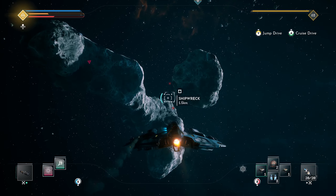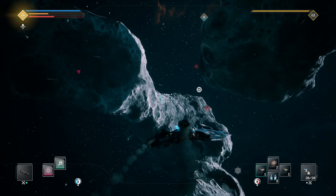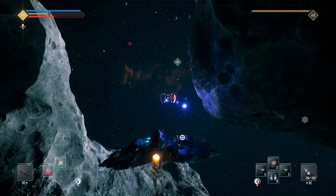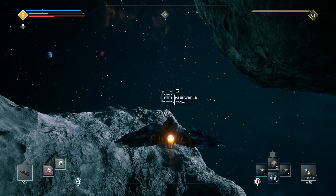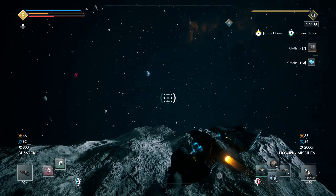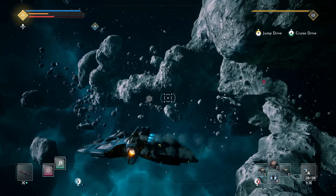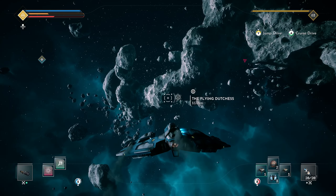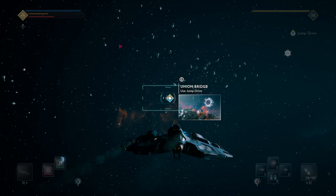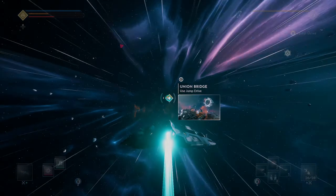What do we have over here? A shipwreck, and some space mines. Let's see if we can get close enough — I think they're homing space mines, I don't want to get close enough to check that. Okay, anything else of interest here? That's the Flying Duchess — nope, that's the store. Okay, let's head back to Union Bridge and turn in this quest.